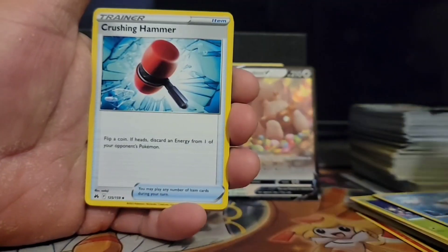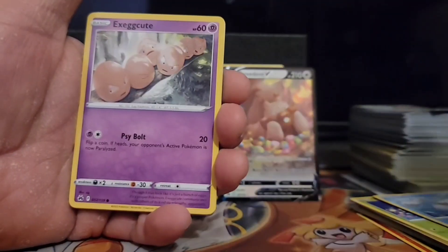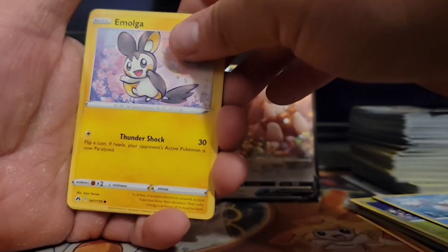We got Metal, Crushing Hammer, Carnivine, Breakhand, Chirpy, Exeggcute, Energy Retrieval, Emolga.